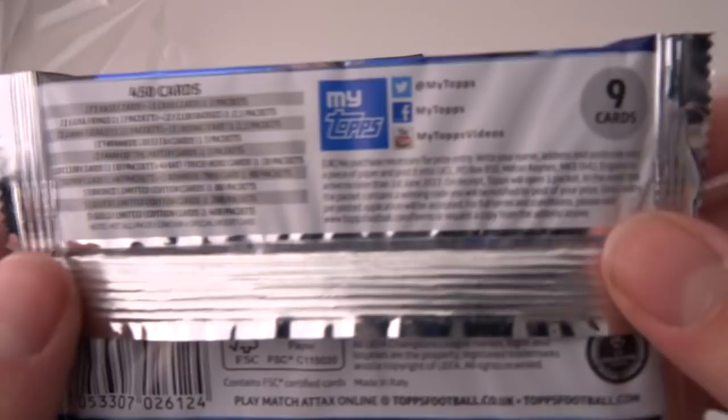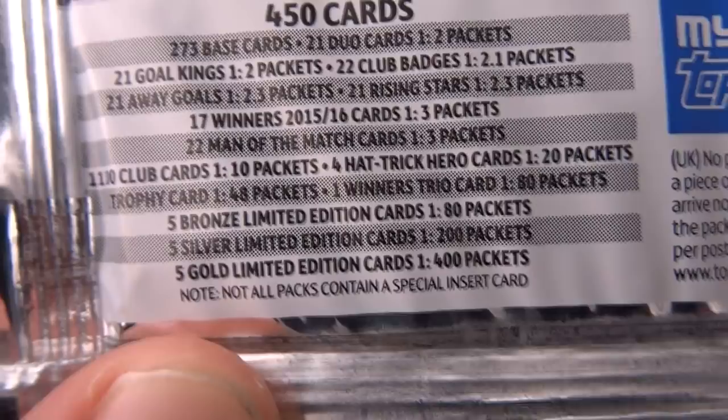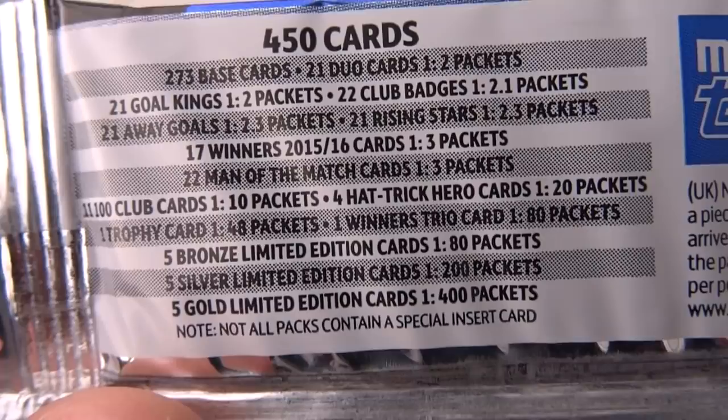9 cards per pack, and here are the odds for the first time on the channel: 5 bronze limited edition cards, 1 in 80; 5 silvers, 1 in 200; 5 gold, 1 in 400. So really we're looking for some Hattrick Hero cards, which are pretty rare, and Winners Trio cards — there are some pretty rare players. 1,100 clubs this year.